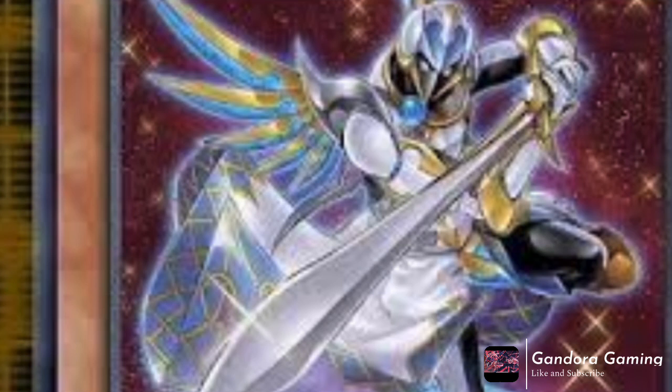The second new monster is Tellerknight Lyra — a level 4 Light Warrior effect monster with 1200 attack and 1600 defense. This card is always treated as Constellar. Its first effect, once per turn: if a Tellerknight or Constellar monster other than Tellerknight Lyra is normal summoned to the field, special summon this card from the hand. That effect is a 10 out of 10 — Tellerknights and Constellars desperately needed a card that special summons itself from the hand.